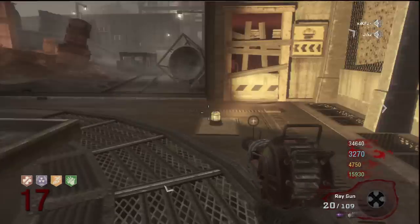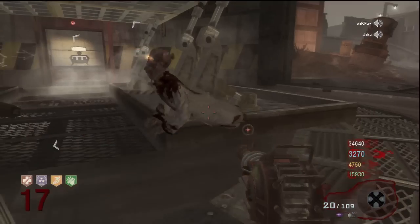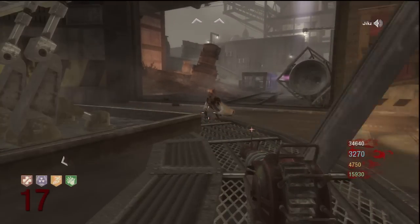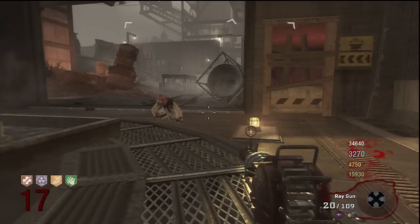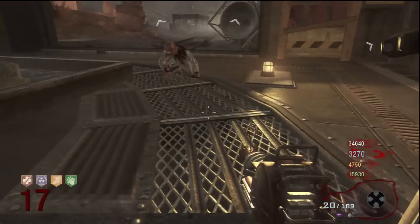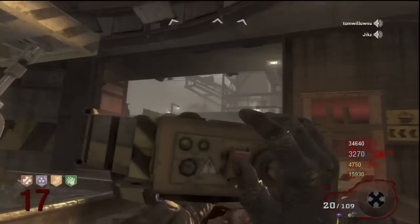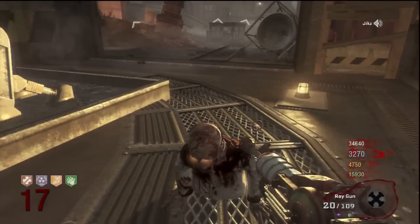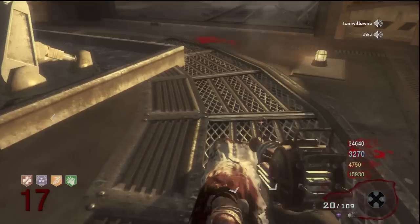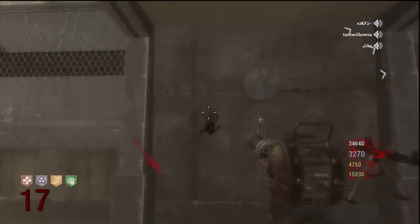Right here I just saw zombies spawning back in, so luckily I shot one with a ray gun and he became a crawler. Now we're all waiting for the minute clock. You need to have the Pack-a-Punch opened, and all of you need to stand in a specific area, otherwise the timer resets and you've got to wait another full minute. That's the whole point of crawlers — you need a really slow one. Once you've done this, you get a little mini nuke that starts the next round. We killed the crawler just as it was about to go, and then we get the little mini nuke.